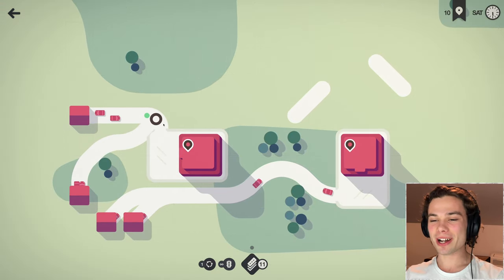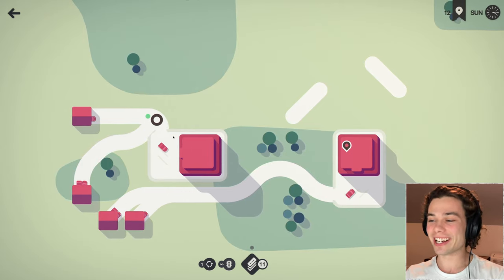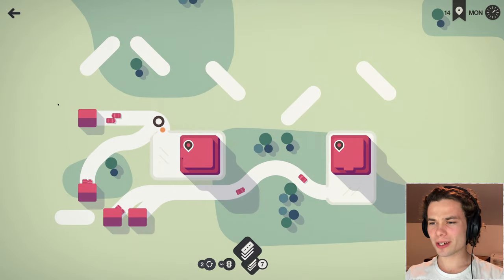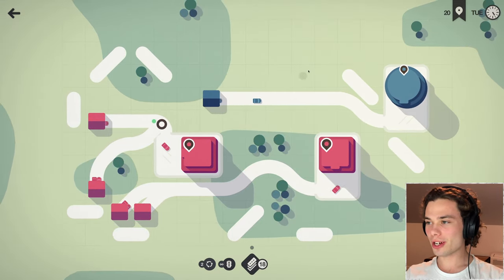I'll even whack a set of traffic lights in there because I've got infinite and I said I'm going to try and use them wherever I can. Roundabout or a bridge - I don't exactly think there's any water around, so I guess I'll just take the roundabout. Expansion, there we go, blue straight in there, don't mind if I do.